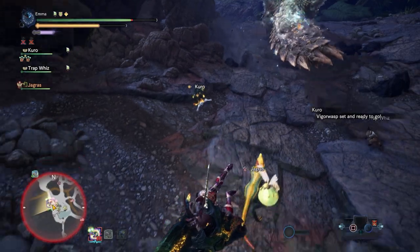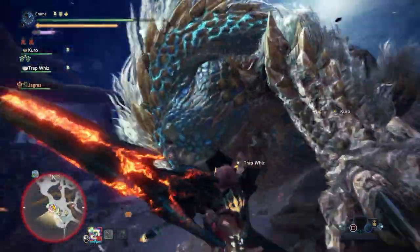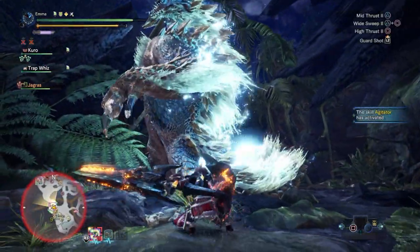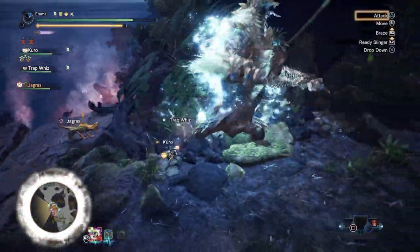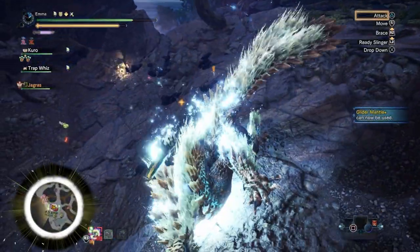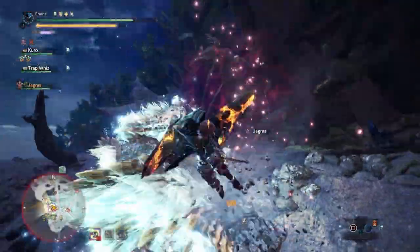Sorry, I went quiet there — I wasn't sure if that was actually going to work. Where is he? Oh god. We got him guys, we got him! Come on, go down Zinogre! He's such an awesome monster, look at his design — he looks so sick. Let's get the head. I need to soften his head again. Glider is ready.